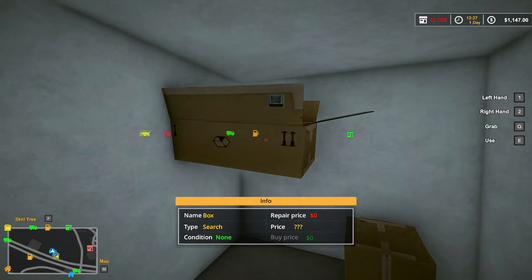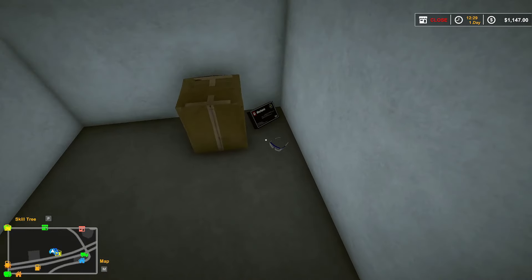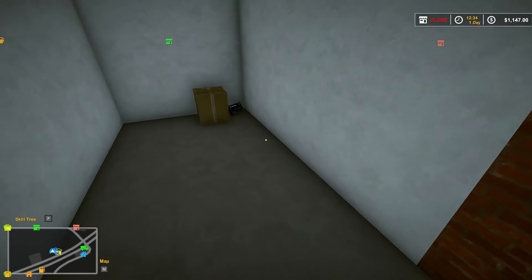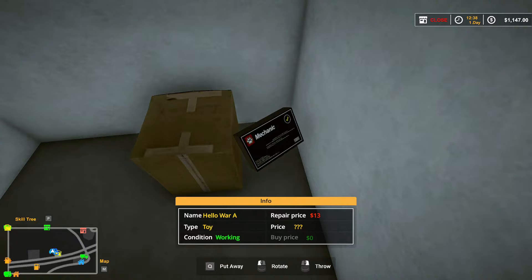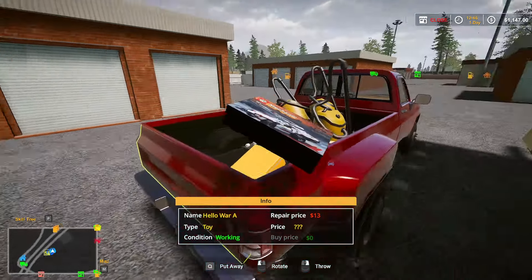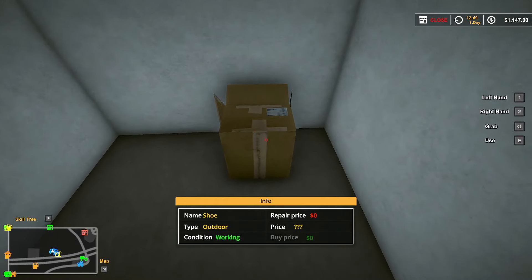Another box — come on, give me my stuff. That was all that was in there — a pair of glasses. We'll take that and drop it in there. What is this? Mechanic — it's a toy, Hello War. There's the other side of it right there. We can also open the tailgate on the truck.